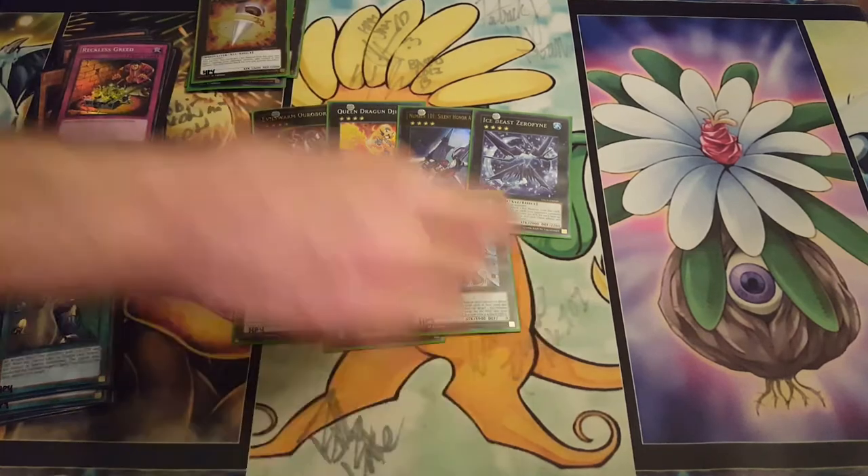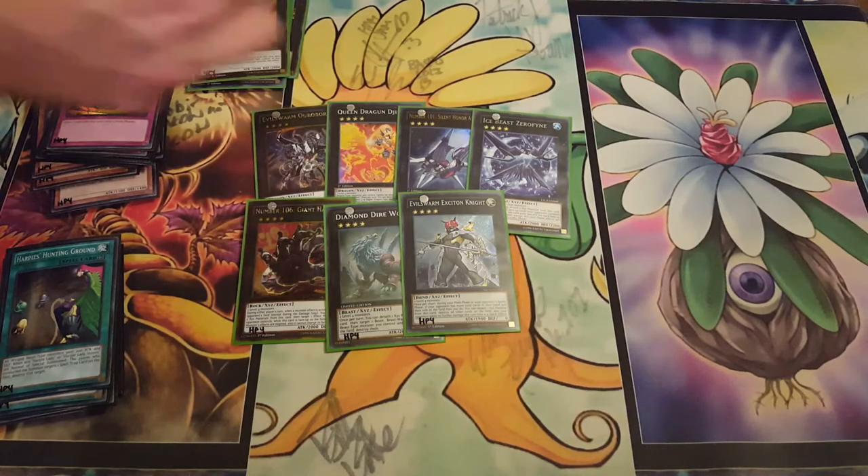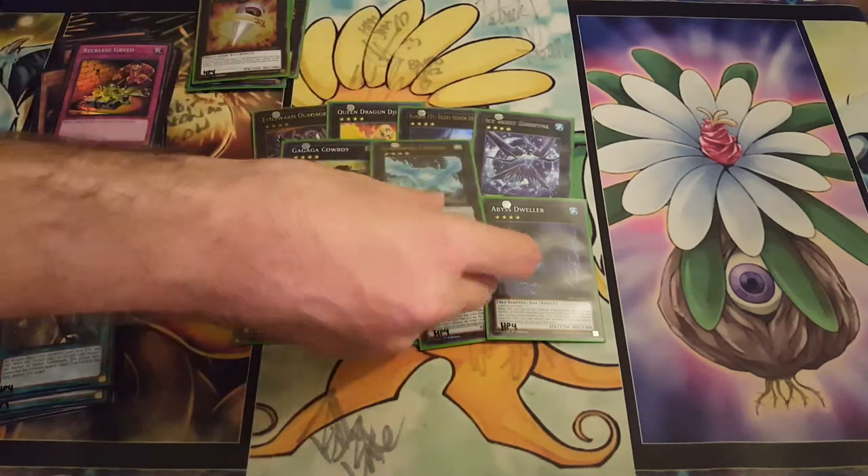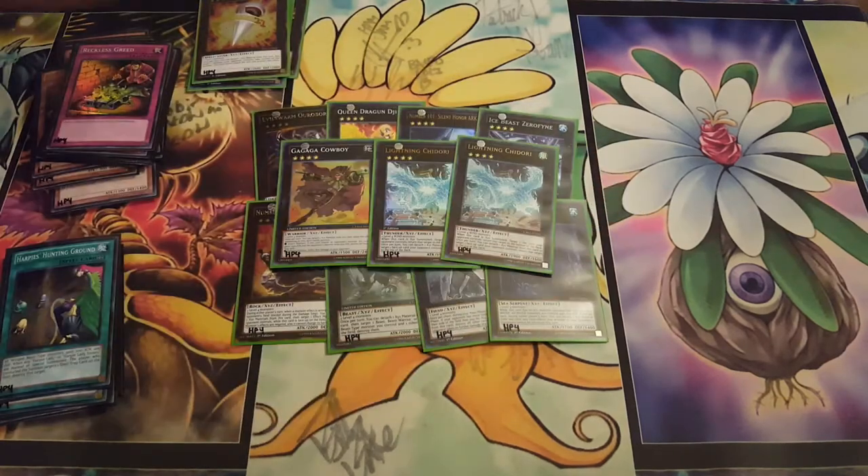Diamond Direwolf, Exciton — don't ask me why this deck has a Secret Rare Exciton instead of one of the poopy Ultras. No one overplays this deck, it's really kind of sad, because I love this deck so much. Dweller, Cowboy, and Lavalval Chain — of course, they round it off.